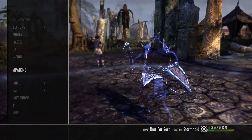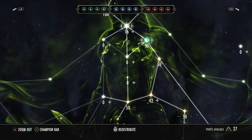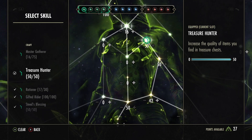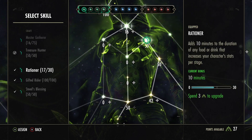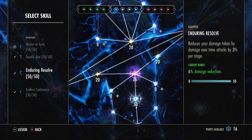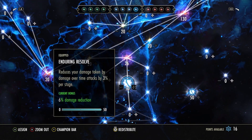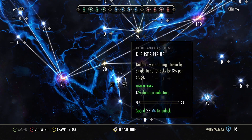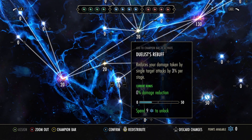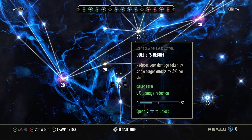For Champion Points, we changed out one point on this build. We took out the reduced damage of over-time effects and moved that into Duelist's Rebuff — basically just to take that damage down. That's the one simple change to Champion Points for this patch. This build works for no-CP and for battlegrounds.